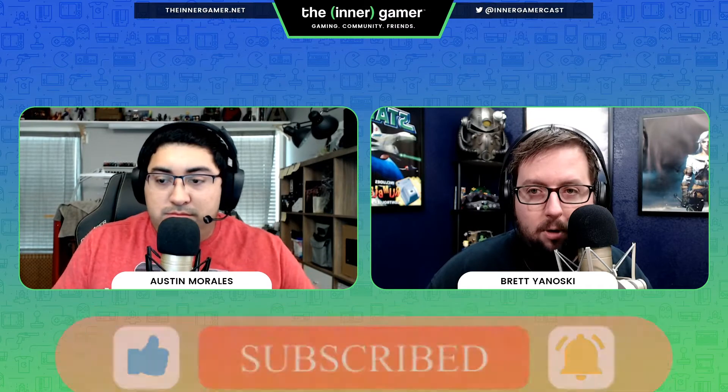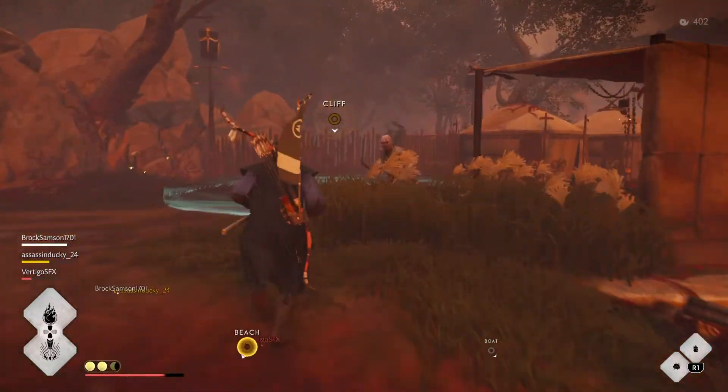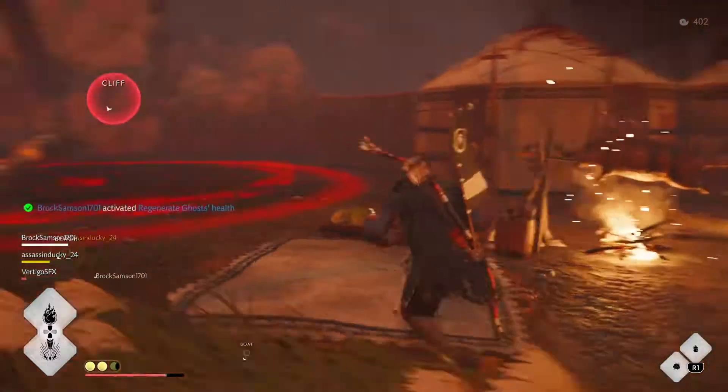It's very dark and spooky and creepy, and there are three different modes to it. There is a story mode that allows you and one other friend — so it's a two-player mode — to play through a story campaign. There are nine missions with three chapters each, so that's about 27 missions.